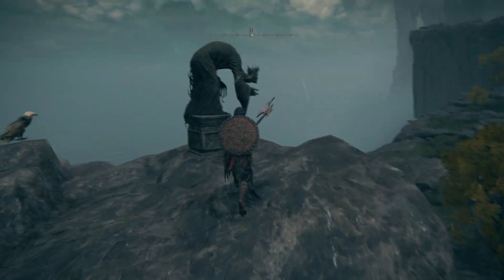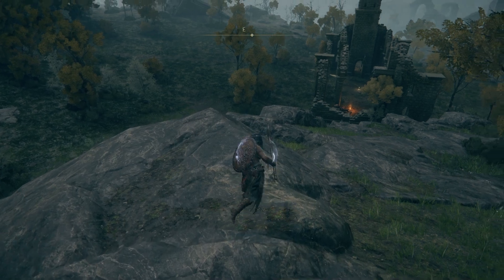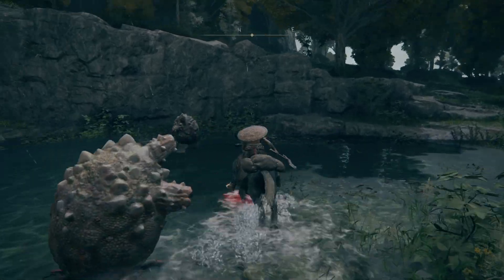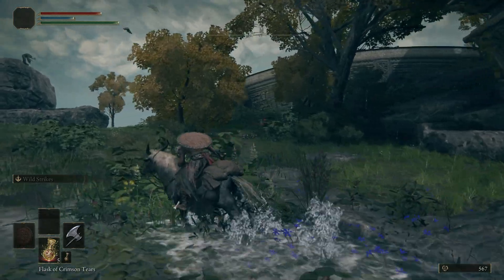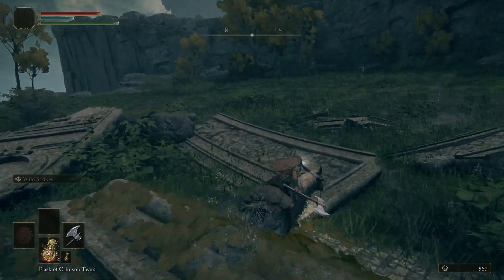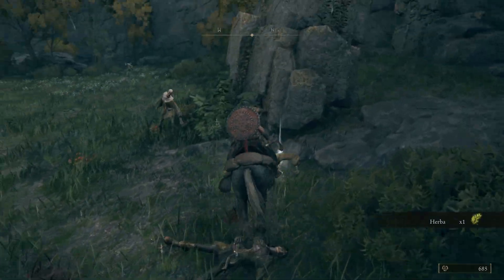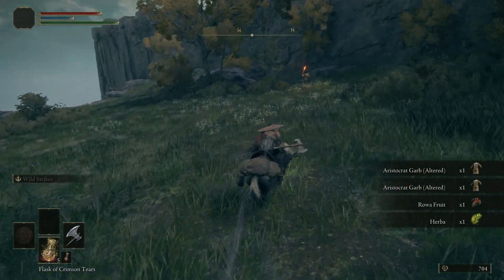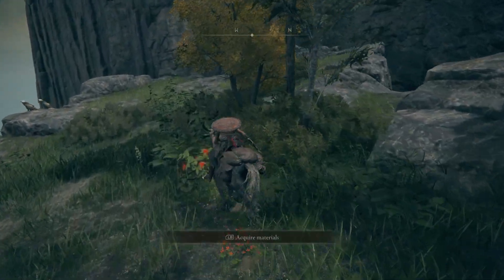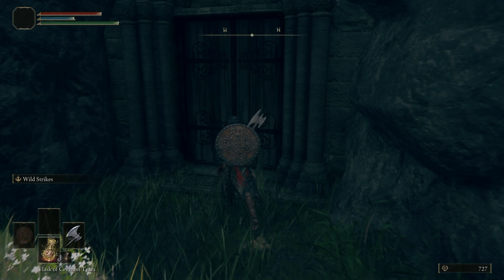I think this dude just points to that little cave over there. We need to get some more smithing stones because this axe is solid — very good weapon. I feel like you could use this the whole way through the game maybe. It just moves so fast and I think it does good damage. But you know, I don't think looks are always the go-to factor in Elden Ring. It looks like a beast but it could get out-damaged by a little short sword potentially.